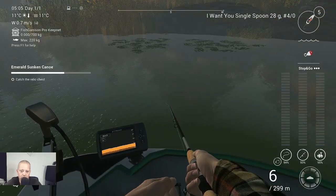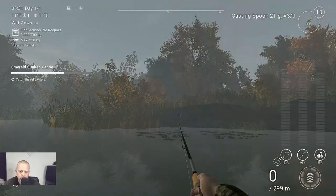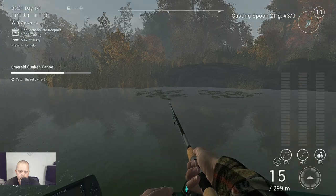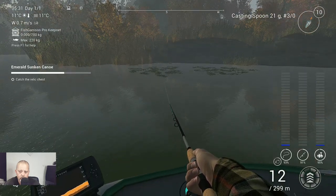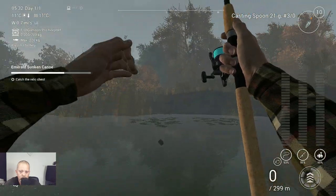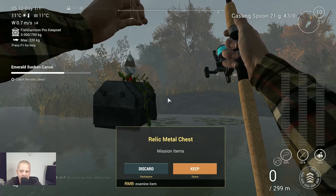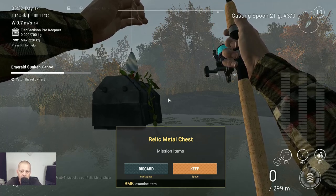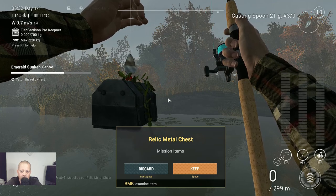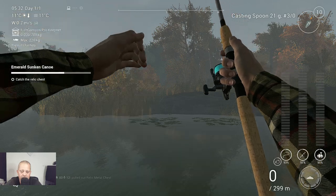I'm back with you as soon as I got it. It took me a couple of throws and I changed my lure to a casting spoon 21 grams trio - and that works! I got the relic metal chest. We keep it and let's see what we got.